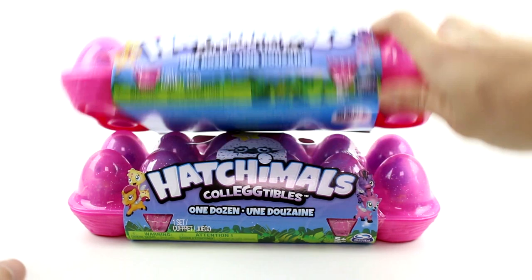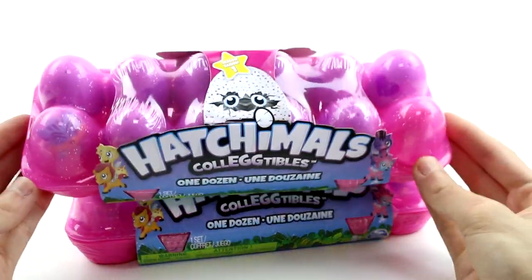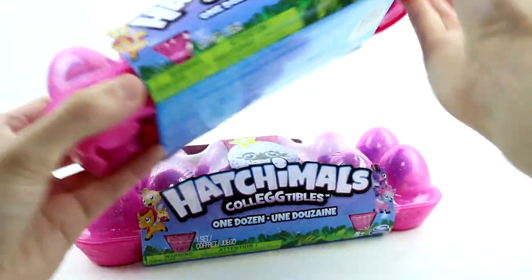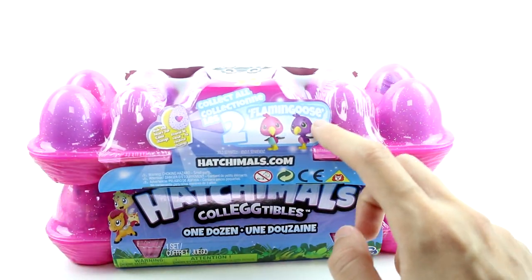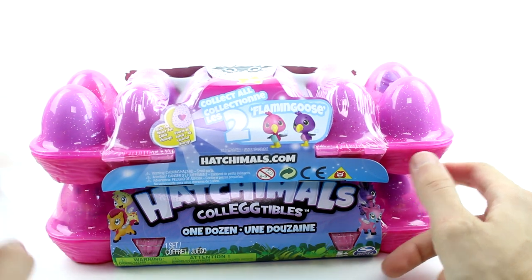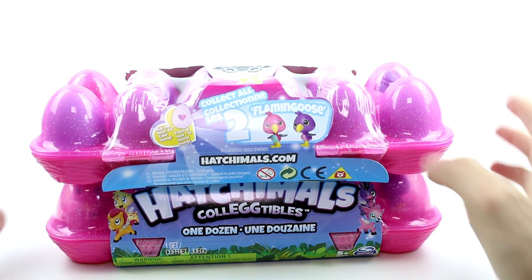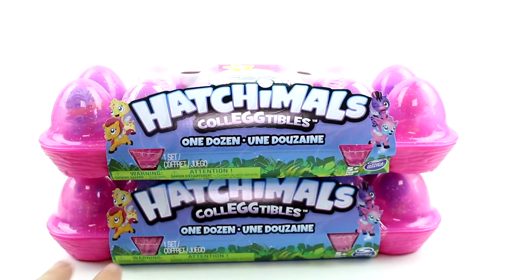They come in these awesome cases — reusable cases. They're really nice. They're shaped like egg cartons and nests at the same time, and I think that's super cool. So you can see right here these are the exclusive, the flaming goose. We have one flaming goose in here and another one in here, so basically you're just getting one new one. But let's go ahead and get these packs open so we can take a closer look at everybody inside.